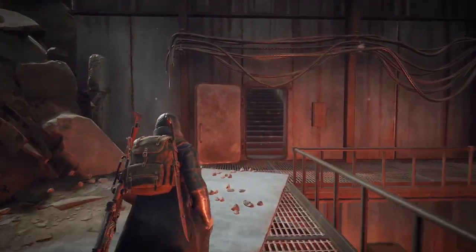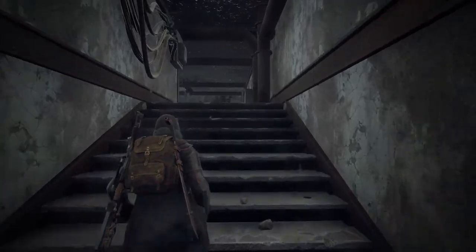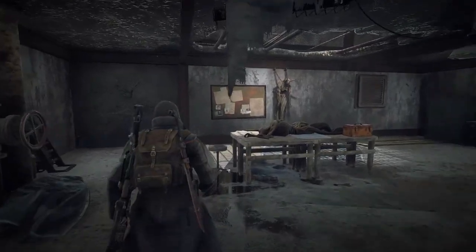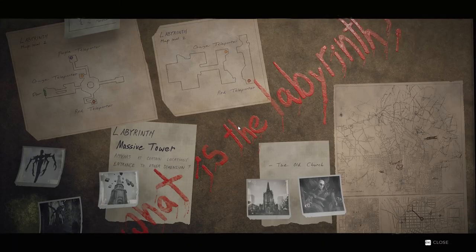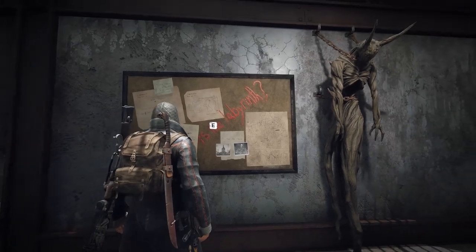Despite now having a better understanding of what happened here and how exactly the Root came to Earth, we still have many questions left unanswered. How exactly were the Dreamers used as gateways? What happened to the other wards outside of 13? And more importantly, who was the founder and what is his role to play in all of this? We will look deeper into the founder's secrets and his role in the broader story next time.